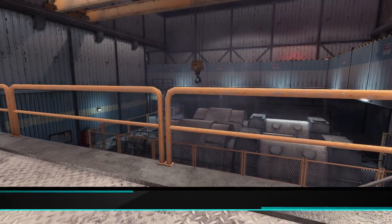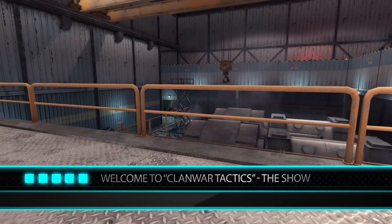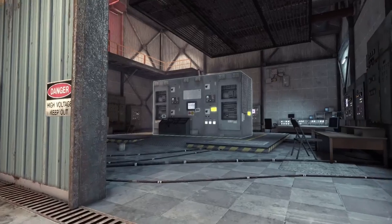Welcome back to today's episode of Clan War Tactics. Episode 3: Lock and Load on Power Station Blasting Mode.